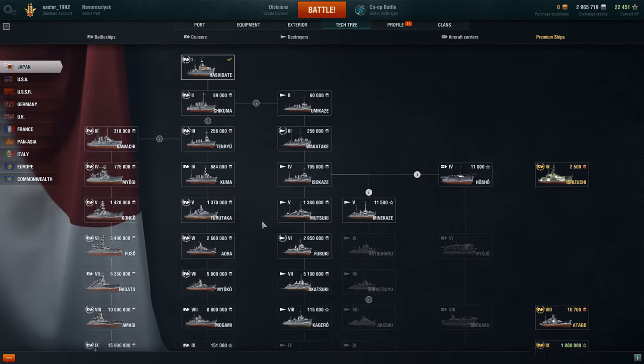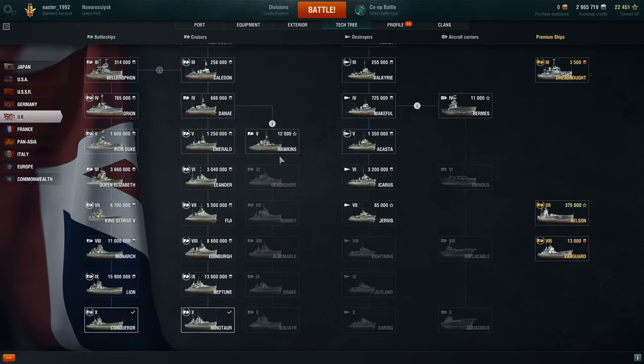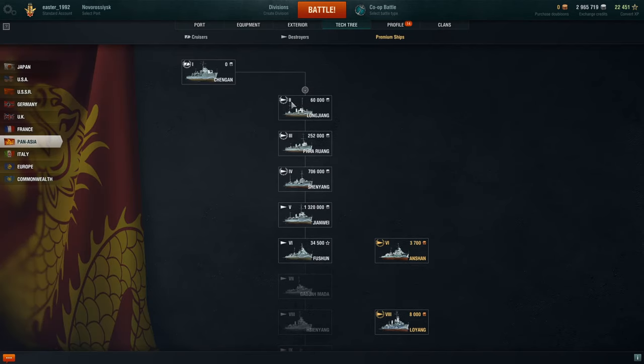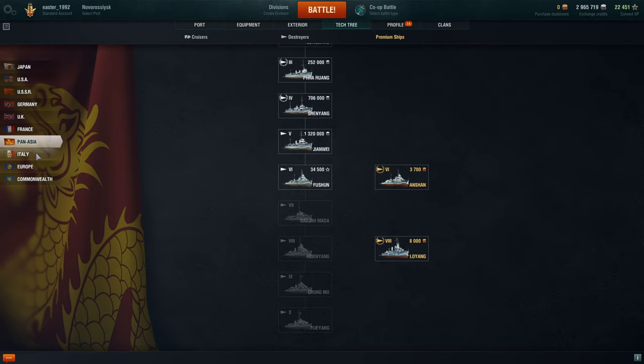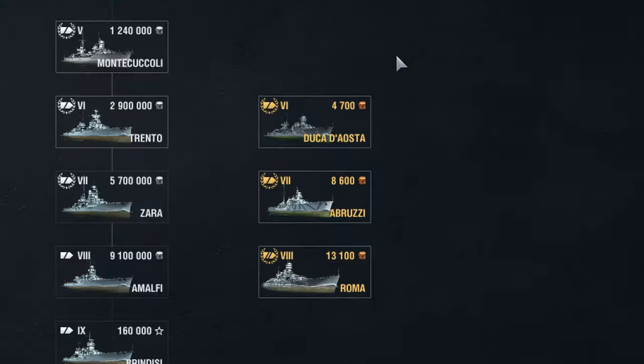Each tree is different — the USA has a cruiser line that splits into two, and the UK also has cruisers that split. Some nations, like Pan Asia, only have destroyers, which subtly reflects the history of World War Two naval warfare. Certain powers like the UK, German, Russian, American, and Japanese navies were much larger than the rest. The Italians have cruisers.